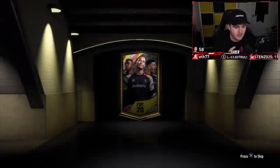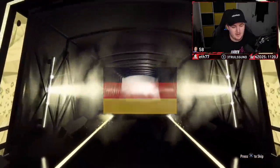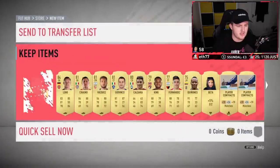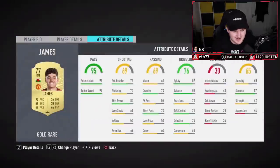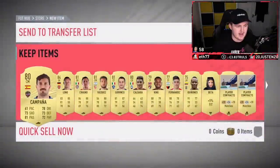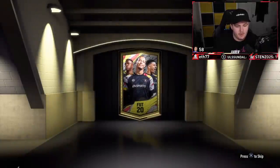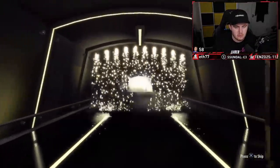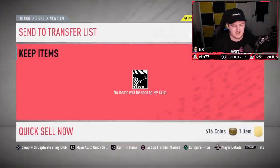These are both tradable as well, so anything good in these can be sold on the transfer market. First one - not going to be a walkout. German goalkeeper - it's going to be another Leno 84. It's all right, not amazing. We've got a 75-to-80 rated player pick as well - Dan James upgrade card, but we'll go Campaniana instead. Second one - at least a board, I feel it. No walkout - it's Tadich, just not too much. All right, next set now.